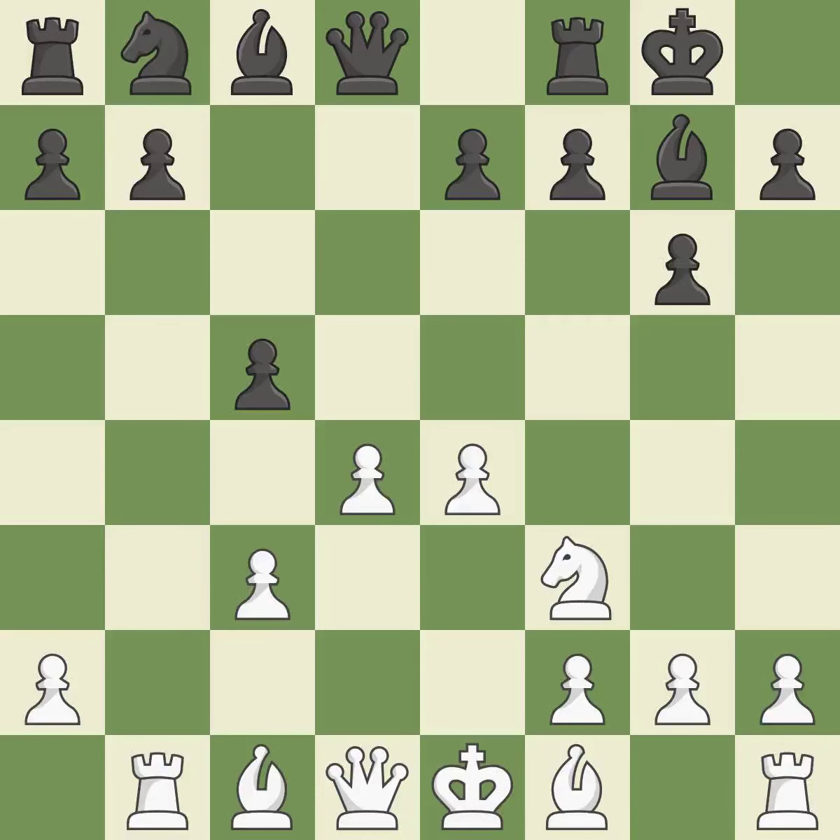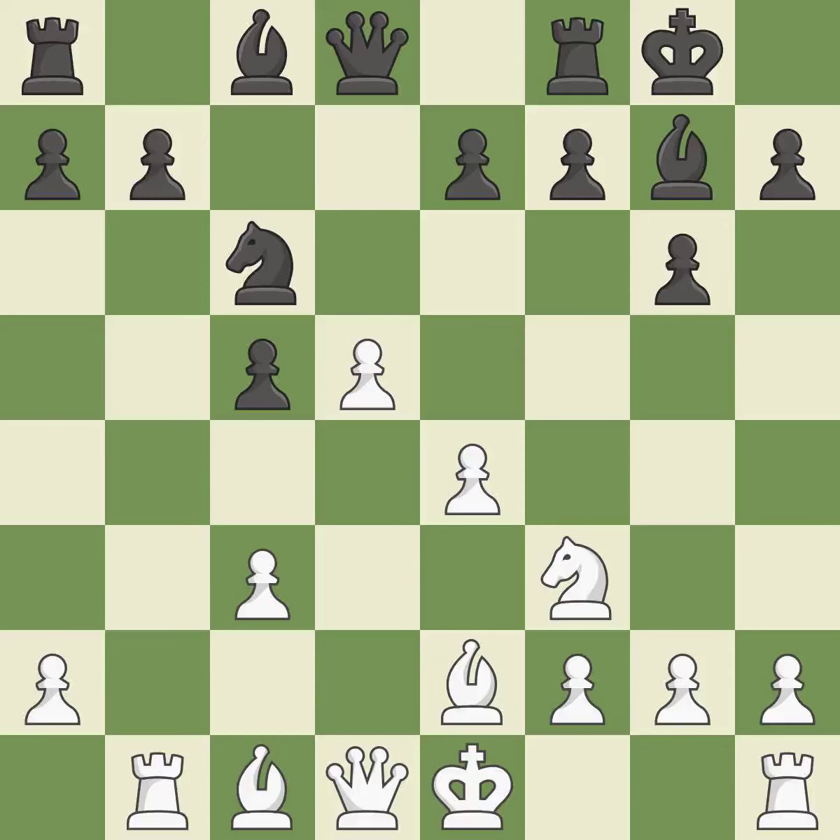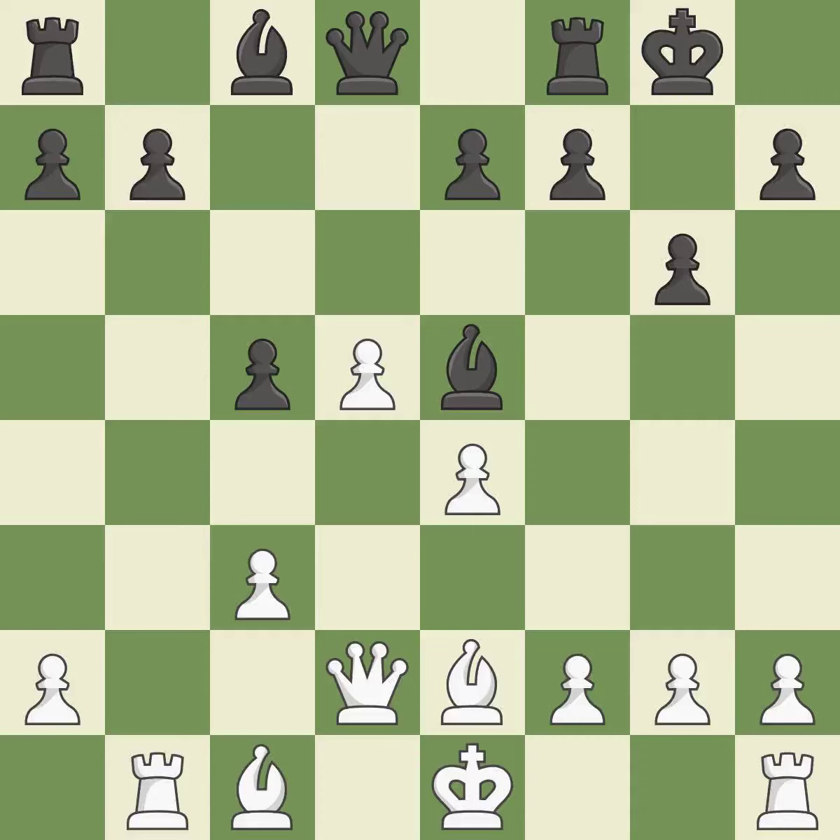Castling gets the king out of the center and activates the rook. B2 develops the bishop and prepares castling. NC6 develops the knight toward the center and attacks white's D4 pawn a fourth time. D5 gains space in the center and attacks the knight on C6. NE5 moves the knight out of danger and attacks the knight on F3.